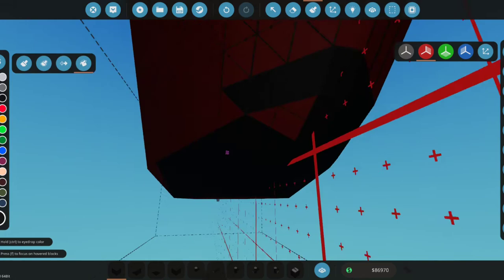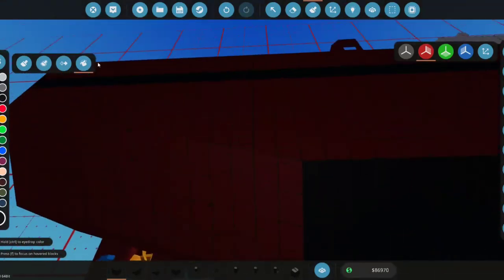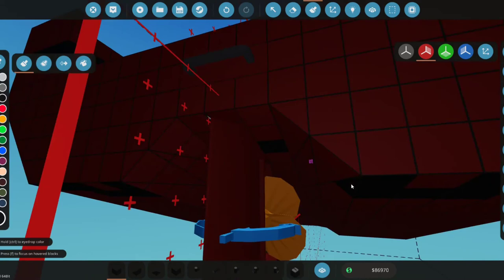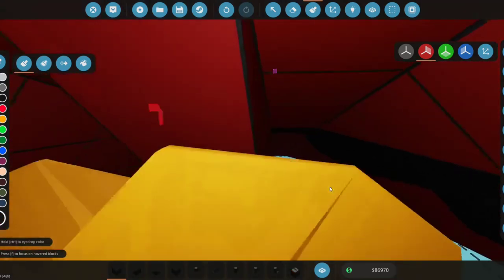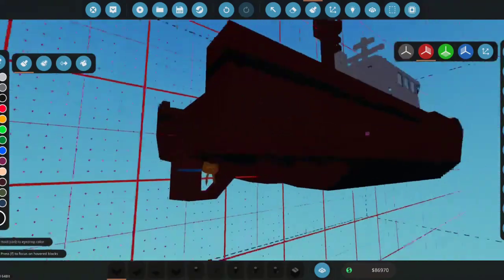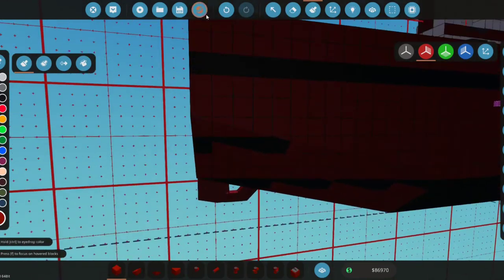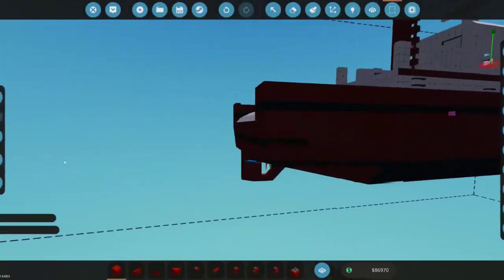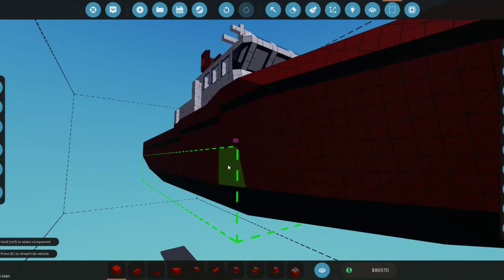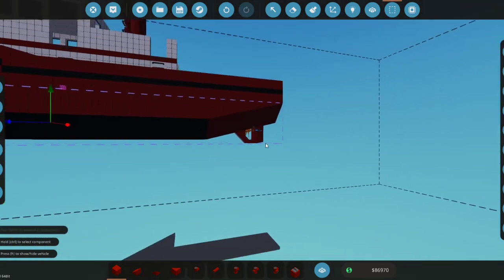We'll paint all of this black, including this and the bottom of the bow, and draw a line from here all the way over. We're going to raise the waterline a couple of blocks to approximately here — actually let's raise it one block. We'll copy all of this all the way up front and drag it all the way up, getting all of this as well.